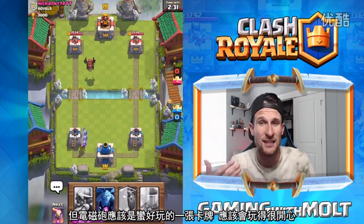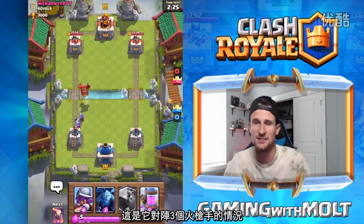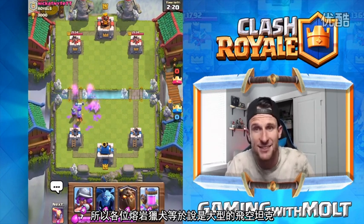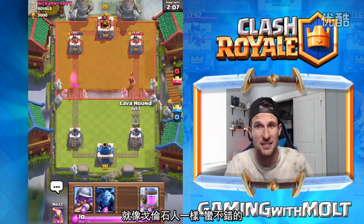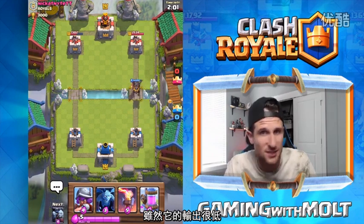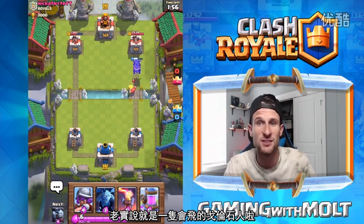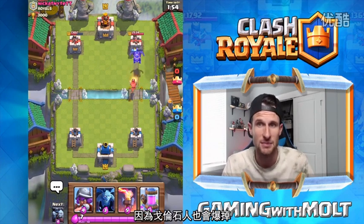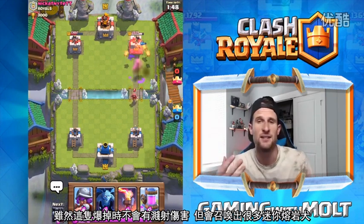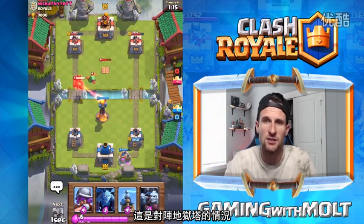We're moving on to the Lava Hound. If you play Clash of Clans, you know about the Lava Hound. Here it is against some three Musketeers — it's gonna pop, boom, get all those lava pups out doing work. The Lava Hound is gonna be a big aerial tank. It's gonna be like a golem — we've got another one going up against a Wizard just to show how much damage it takes. It doesn't do that much damage but it does take a lot of damage. It's really just a flying golem, but it spawns a lot more little minion-type lava pups.